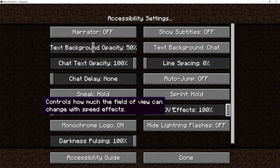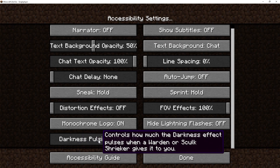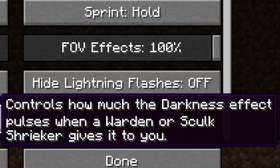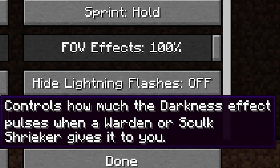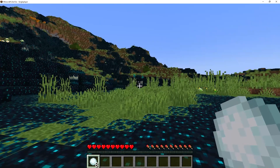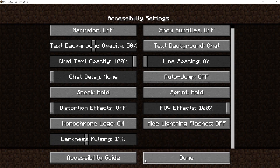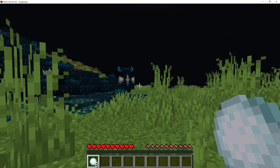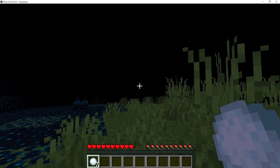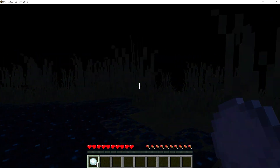Whenever the warden is close enough you get a darkness effect. In the accessibility options there is now a new option called 'darkness pulsing,' which by default is at 100%. It controls how much the darkness effect pulses when a warden or skulk shrieker gives it to you. You can switch it to off so you won't get the darkness effect at all, or set it to a lower percentage like 17% for a reduced version.